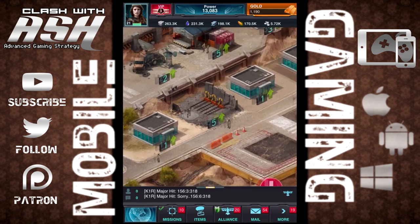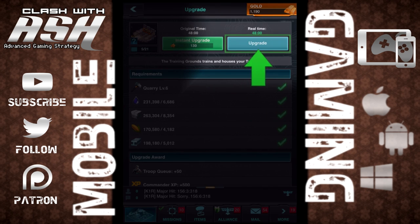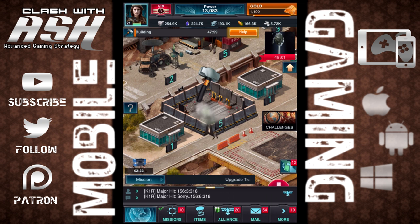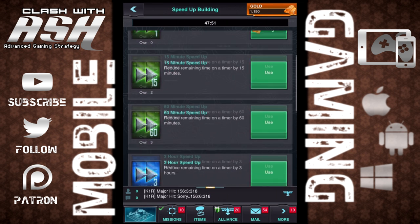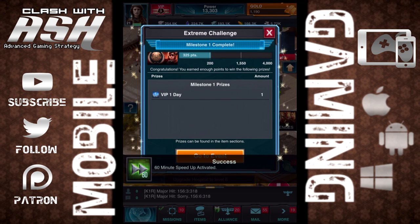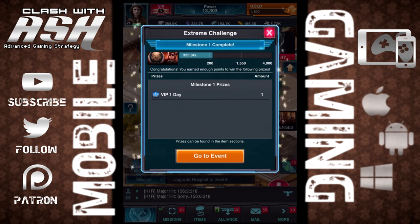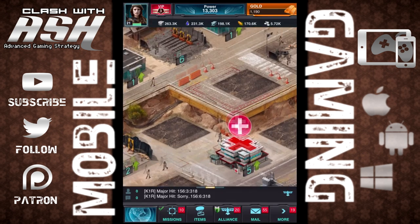What these missions do is they have you upgrade a certain building or do a certain thing for quite a significant amount of time in the game, and that's going to make your base stronger. You can upgrade your walls. To speed these up, you're given boosts — and you actually get these boosts also from the shooting range. There are a lot of ways you can speed up to help these missions go faster.